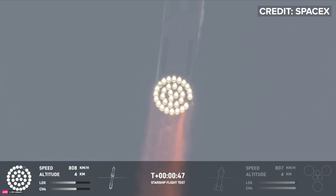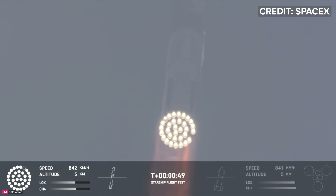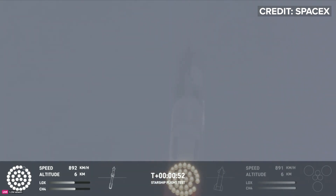Coming up shortly is going to be Max Q — that maximum aerodynamic pressure — as we go uphill on the vehicle. Max Q.